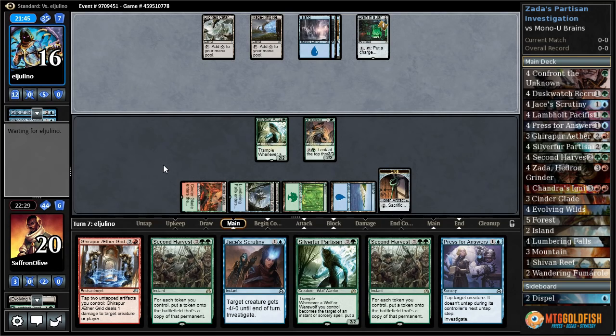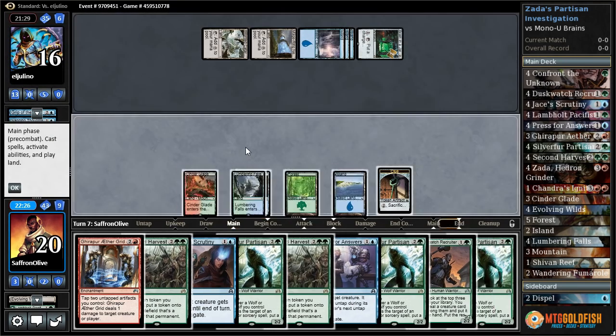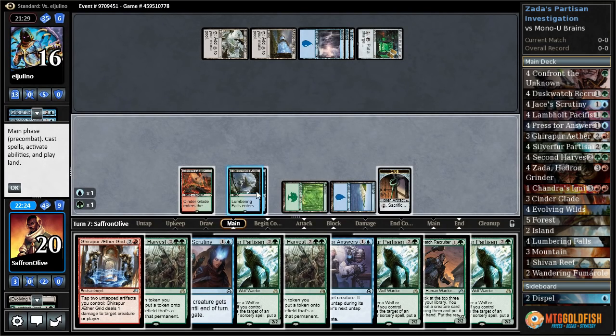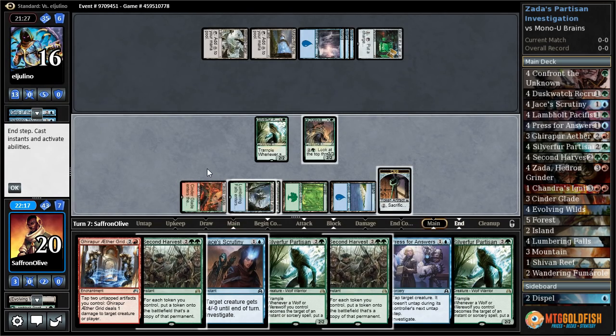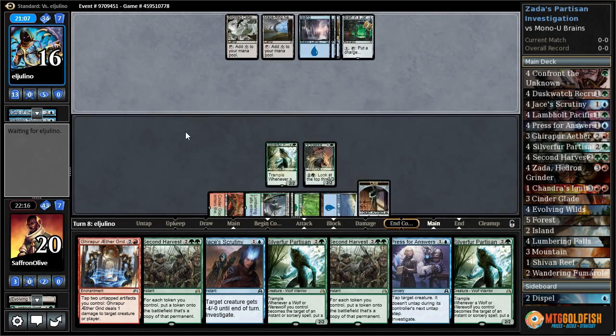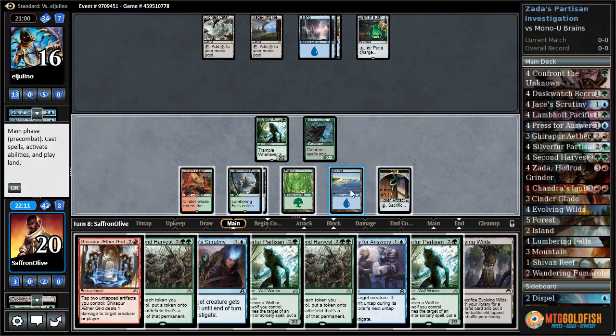Man, we need a Zada. Zada is what we need. Zada would give us so many clues. Brain ticks up — are they just gonna bounce all our stuff? Yep, there's Engulf the Shore, bounces our stuff. Zada, Silver Fur — all right. So we Silver Fur, Dusk Watch Recruiter, pass the turn. Opponent's going to pass by the looks of it.